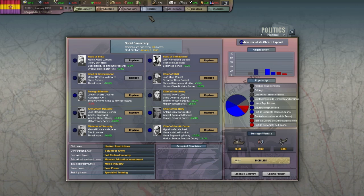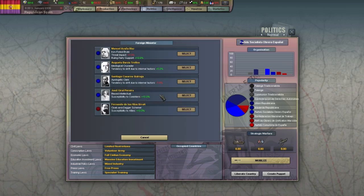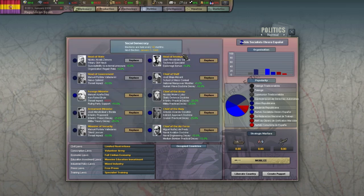Let's start with ministers. Every country has positions in the government where you can assign ministers. Each minister has a trait that can influence a variety of things in your country related to their position. Whenever there is a position for which you have other candidates, you can click the replace button to see them. The options here change over time as many ministers have a specific date at which they become available, so check back occasionally to see if you have new ministers to pick.